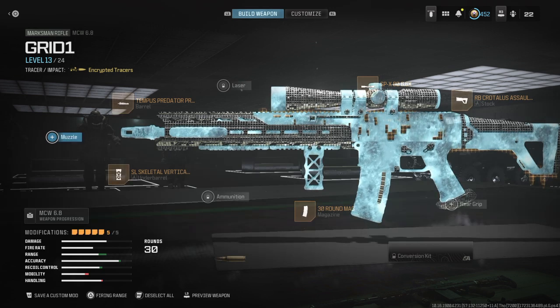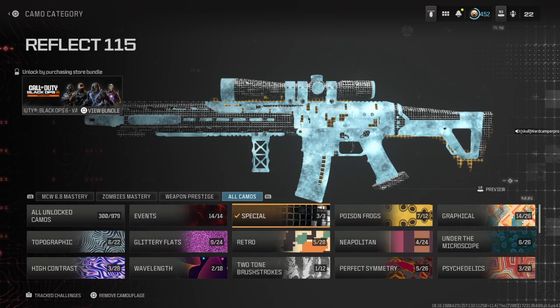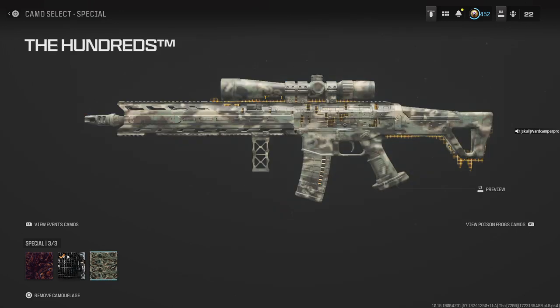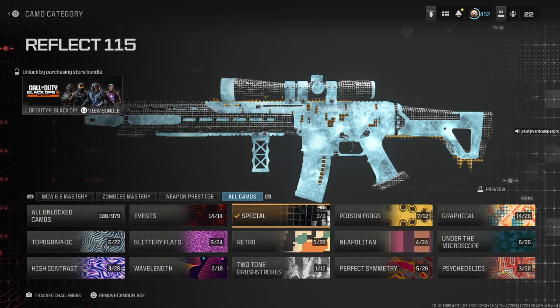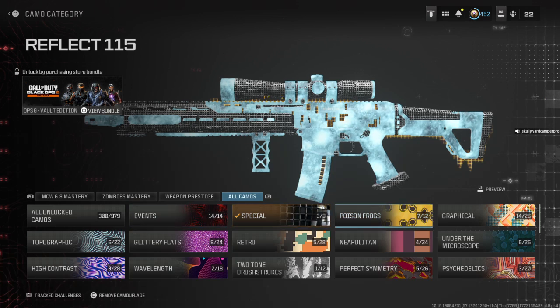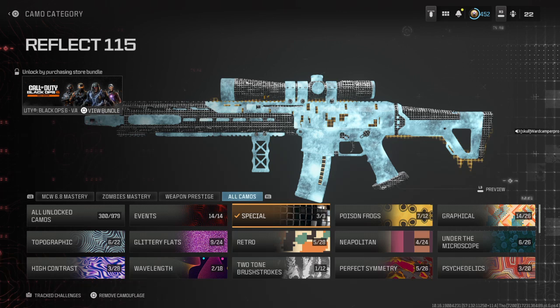To access your skins, you need to go to the Special Camo section right here. The minute you click onto it, you will see the Reflect 115 skin available right then and there if you pre-ordered Black Ops 6. A lot of people have had trouble finding this, but it is now available. Do not go to the event catalog — you will not find this skin there. Go to the Special Camo catalog and you will be able to get it.